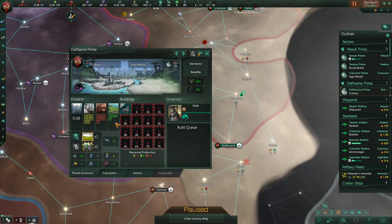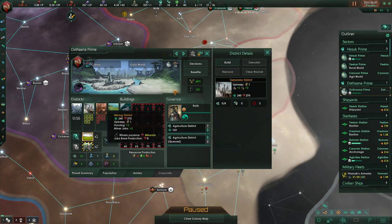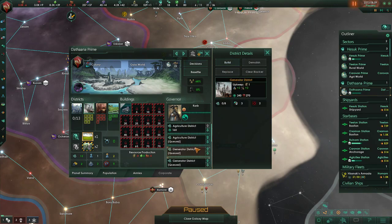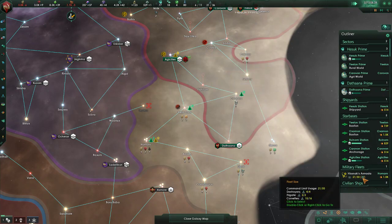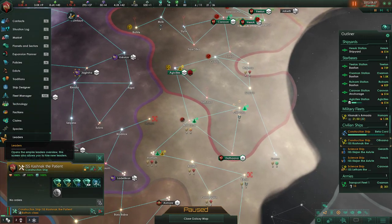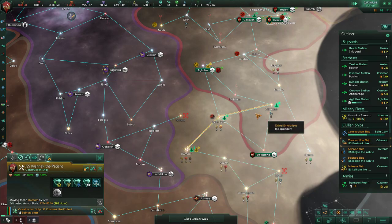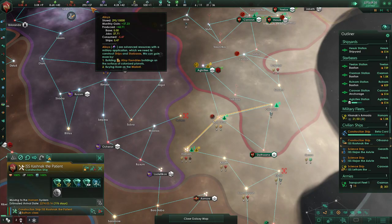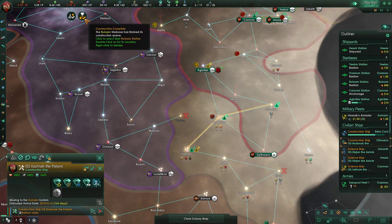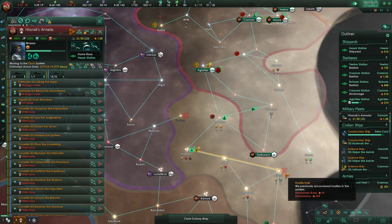That helps a lot. Fill through those, couple of these. Ships upscaled. Alright, I guess we can finally go take care of these Ransomers.